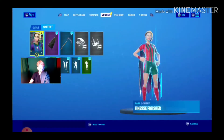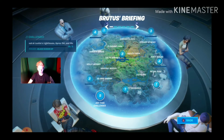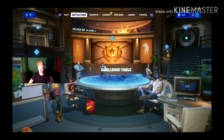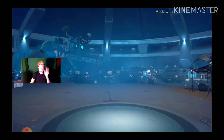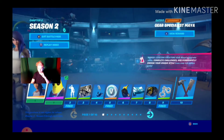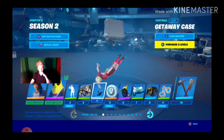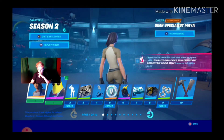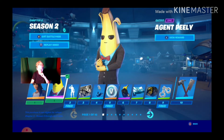Oh my god, let's go, we got the Peely skin! Okay, challenge table. Where is the vault? Agents, battle pass. I got the agent thing, but that's kind of weird. Getaway case. Let's look at the skin - Gear Specialist Maya, bonus, custom creation. Oh, I guess with custom creation you can create anything. And then Agent Peely, which I really wanted, and I got.